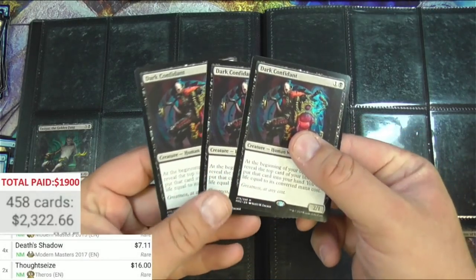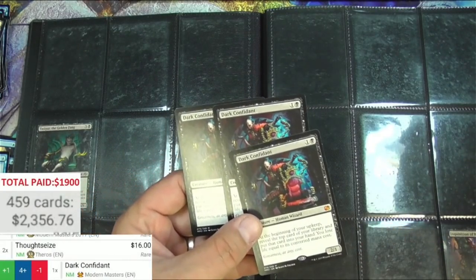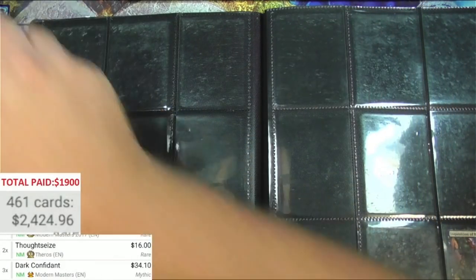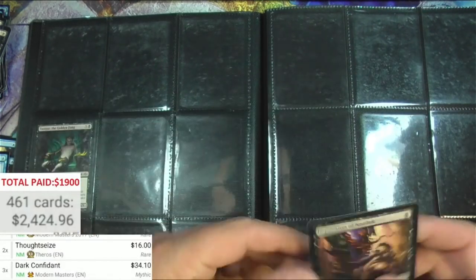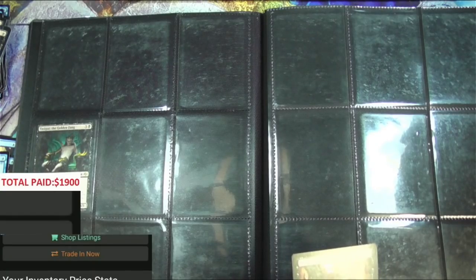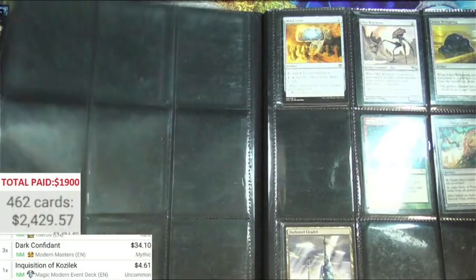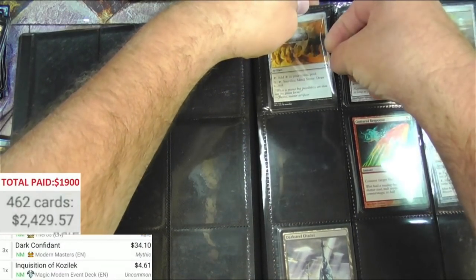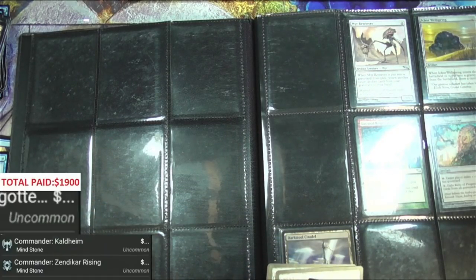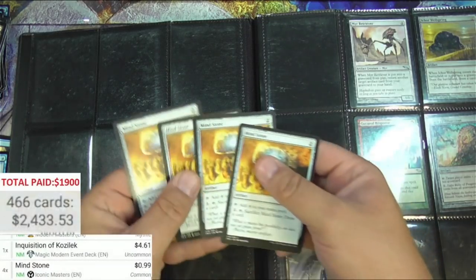Dark Confidant times three, $34 — those can get sleeved as well. Inquisition of Kozilek — this is the event deck version. The scanner always tries to scan it as the event deck but this time it tries to do the original. There we got a Mind Stone — some Iconic Masters Mind Stones. This version 90 cents or more, Iconic — 99 cents. Times four, there we go.